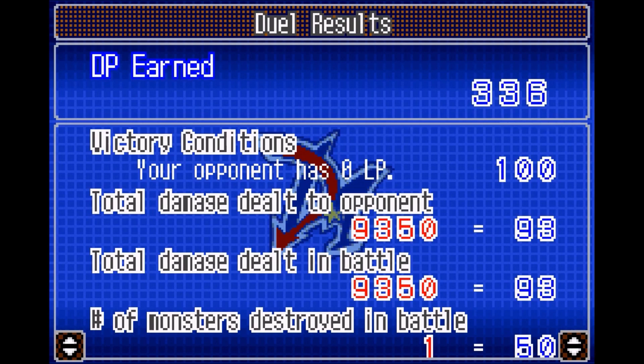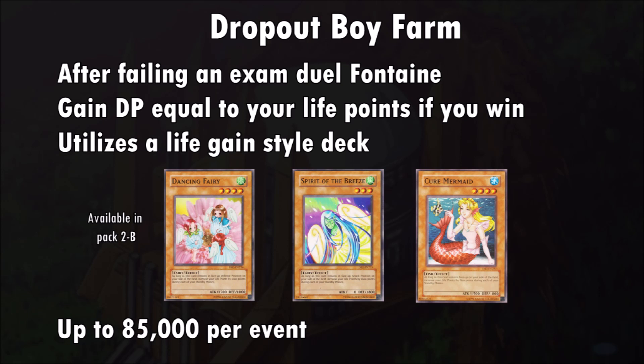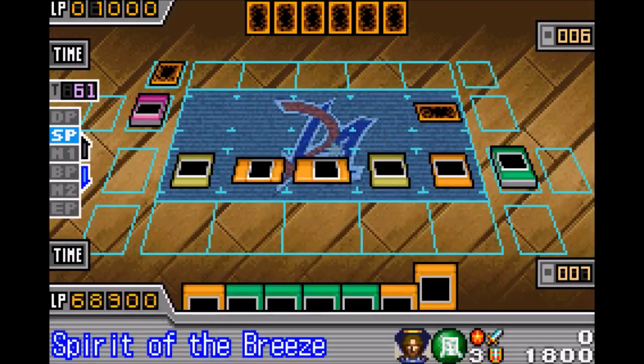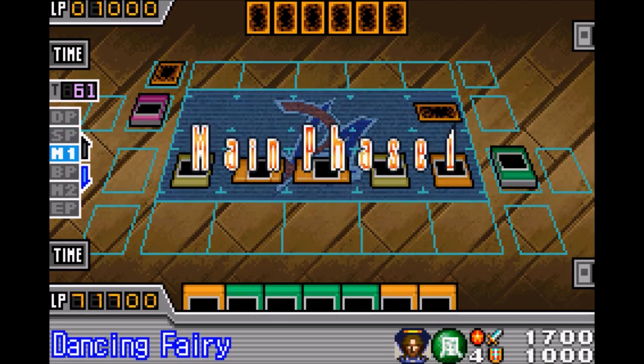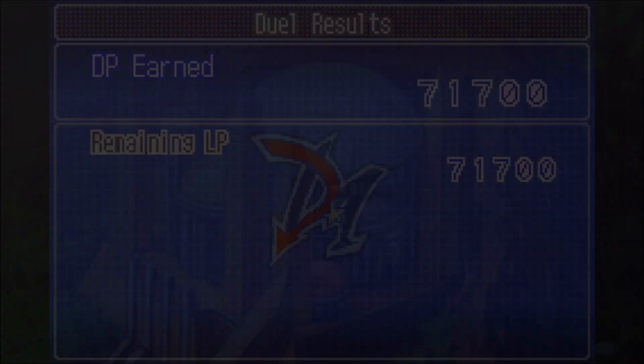There are two really good ways of farming in this game. The first is the Dropout Boy farm. After failing an exam, you can duel Fontaine, and if you win, you gain DP equal to your life total at the end of the duel. Once you have a strong monster on your side of the field, your opponent won't attack your weaker creatures, even if you leave something like a Spirit of the Breeze in attack mode. You basically want to get to a point where you have 3 or 4 life gain creatures that activate during your standby phase every turn, stalling while you gain life points and eventually winning whenever you have enough life. You can save before you duel Fontaine and quit if things go really bad.